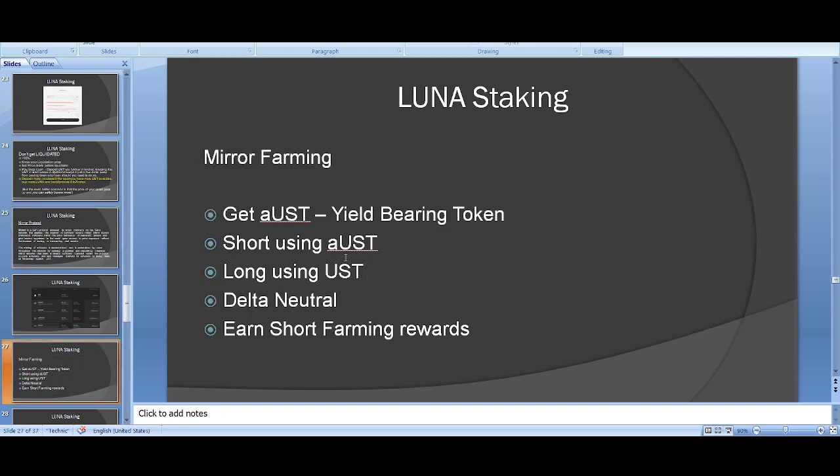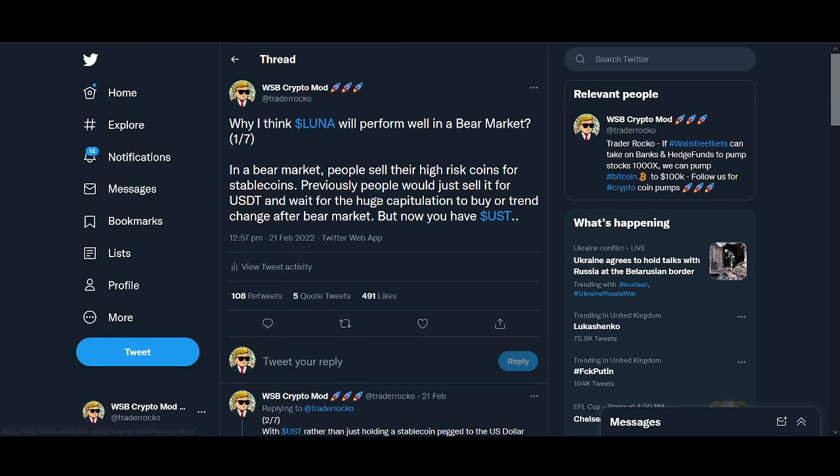So the Mirror farming strategy: using your aUST, you short farm a token and earn rewards. You can take directional risk by just shorting something, or longing something. What I do is short farm using UST, and then long and hold using the other UST — then you're delta neutral, earning short farming rewards without directional price exposure. This is mainly what I'm doing now.